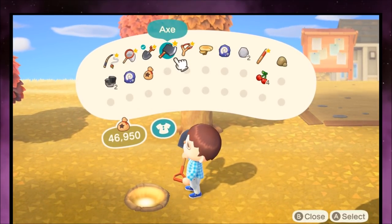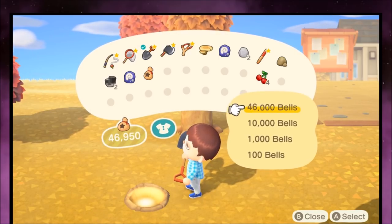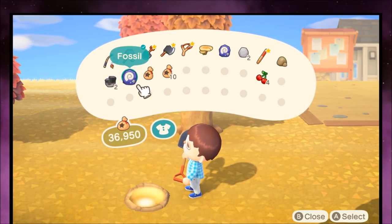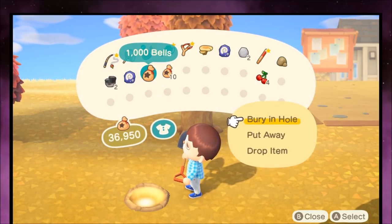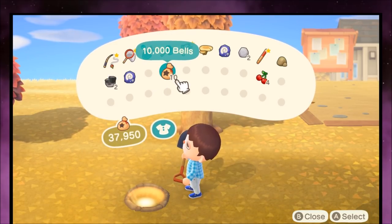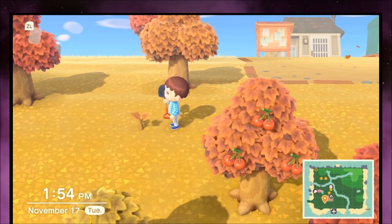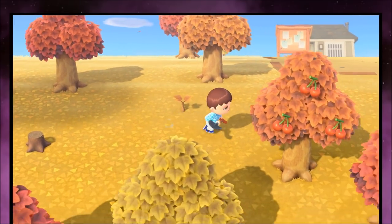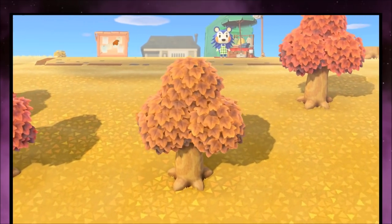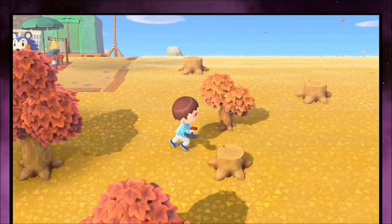Instead of fruit, there'll be money bags, and each money bag will be worth the amount that you put in. You could just drop that 1,000 back in, or get fancy and drop 10,000 in. Click on your bells pouch to pull out the amount — so we have the 1,000 and the 10,000 we just pulled out. We bury that in the hole and that's going to give us a good return. You just leave that tree, check up on it every once in a while, and it will grow into a money tree.